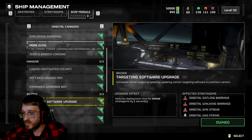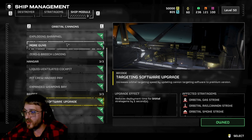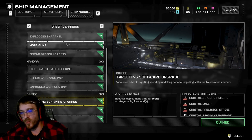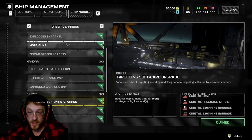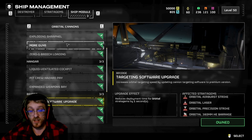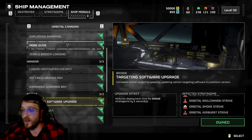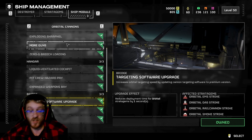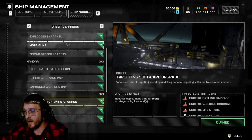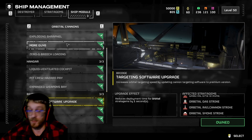The Bridge - starting with the Targeting Software Upgrade, which reduces deployment time for orbital stratagems by one second. This makes your orbital cannon go off one second faster once you throw the stratagem. It's really nice with the rail cannon because as soon as that stratagem hits the ground it automatically activates - very fast activation time. Everything else like the barrages still takes a long time.